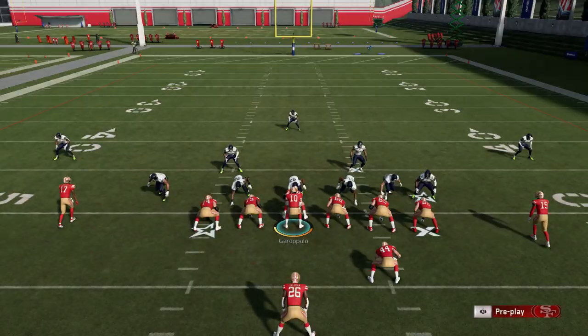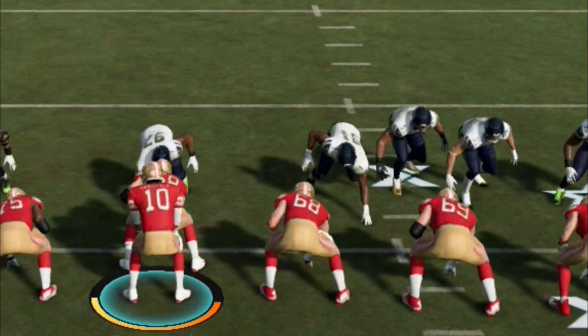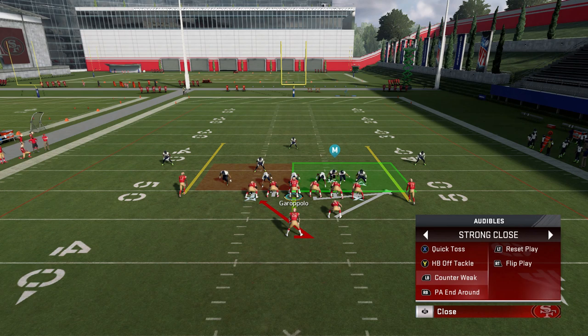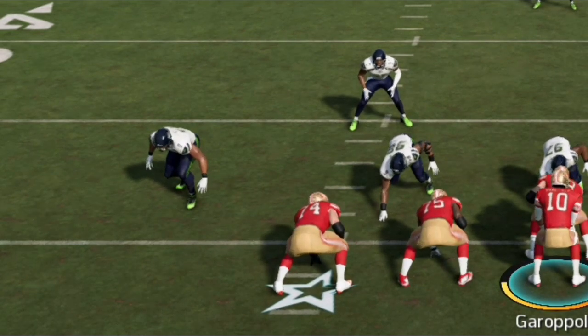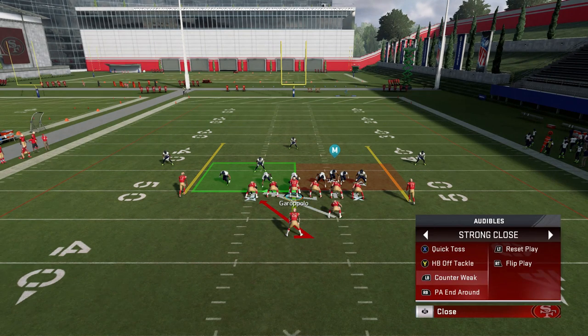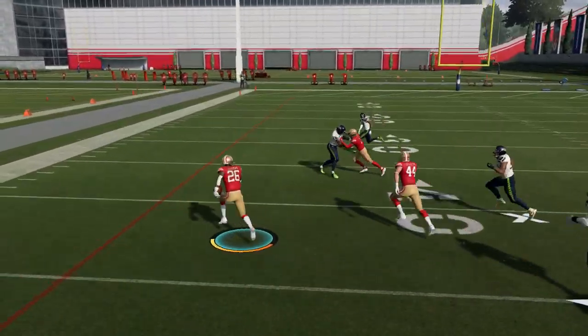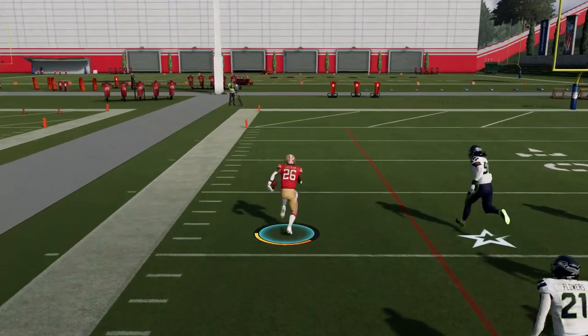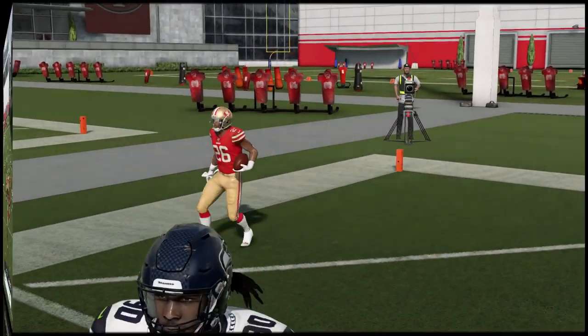The halfback off tackle is probably my favorite play in this formation aside from the counter weak. When they're stacking the box on the strong side, I'll skip the quick toss and go to the halfback counter instead. If you see a gap on the left side, the counter is going to be better — the off tackle plays more like a stretch.